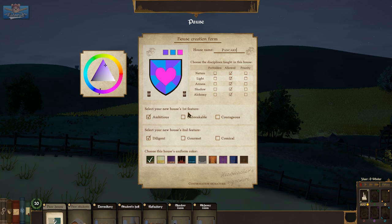I know where to put you. Select your new house's first feature: they are Ambitious — better chances to obtain the most beneficial futures after curriculum — or Unbreakable, reducing all health losses by 20%, or Courageous. I would say House Pancake is probably Courageous.